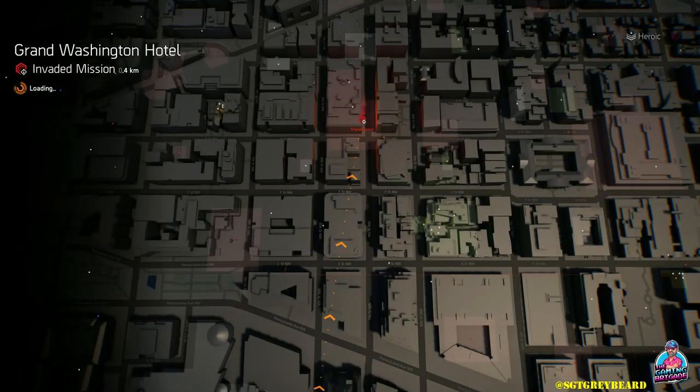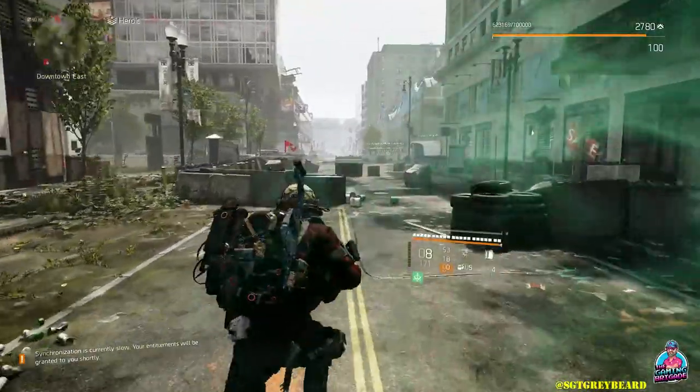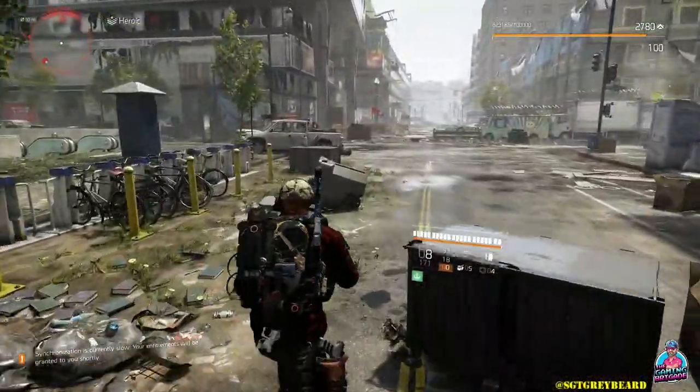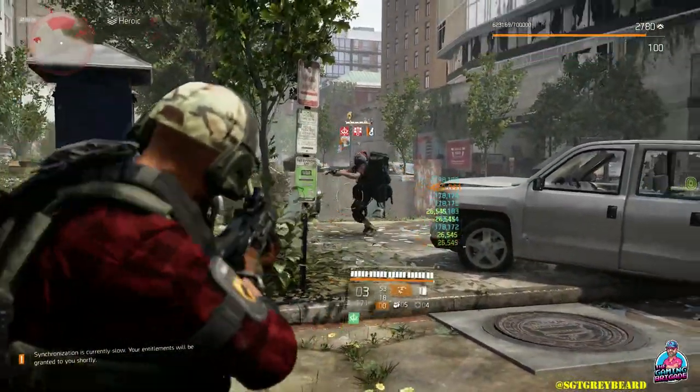The next spot is the Grand Washington Hotel, and this one has really been a hit or miss spot for me. However I want to make sure I show you all of the places where I did see the loot goblin spawn. When you get to this location you're going to make a 180 and go towards the control point. If he is going to spawn, you'll see him pop out of the sewer here — take him out, pick up the loot, rinse and repeat.